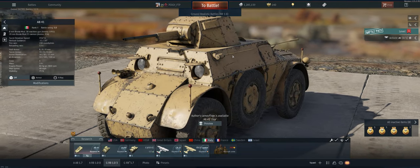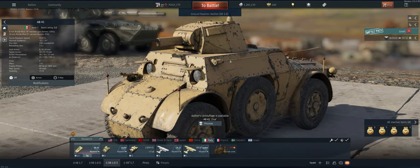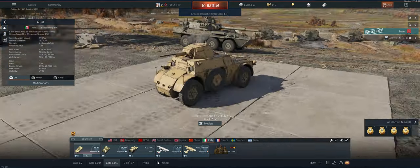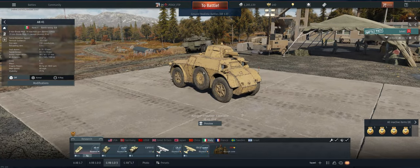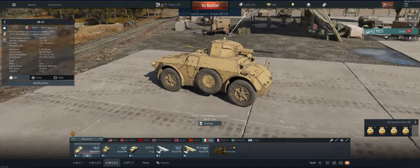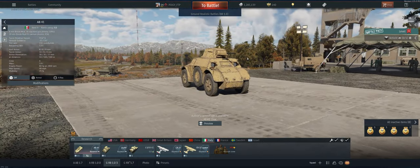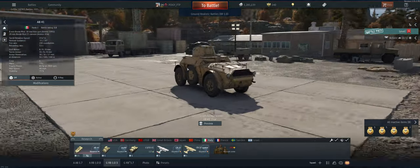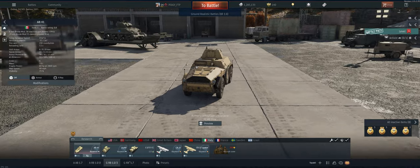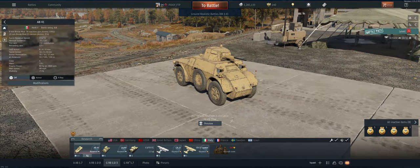Hey guys, welcome back to the channel — Poigie here, getting ready to take out the Italian Reserve AB-41 in ground realistic. The 20mm does pretty good. It can be fast enough on roads to do some flanking maneuvers, which really helps because the gun doesn't have a lot of pen against tanks from the front, but if you get them from the side or the rear you'll do well. It has very little — almost no — armor, so 50 cals will go right through you. You've got to be careful, make sure you take out their gunners and machine gunners.